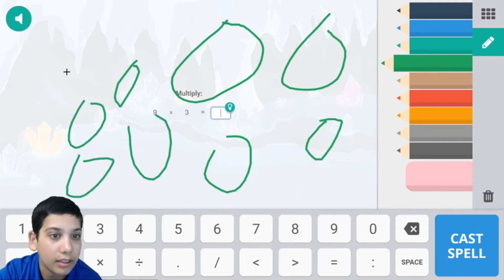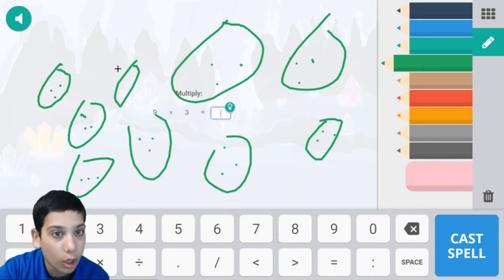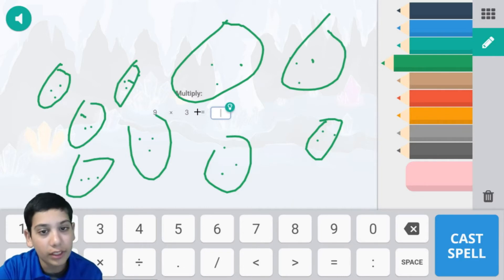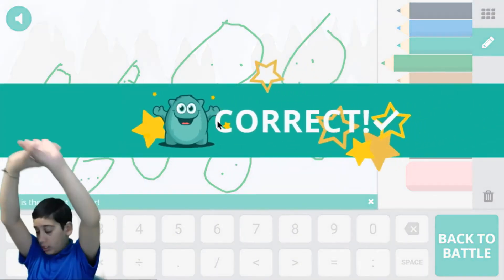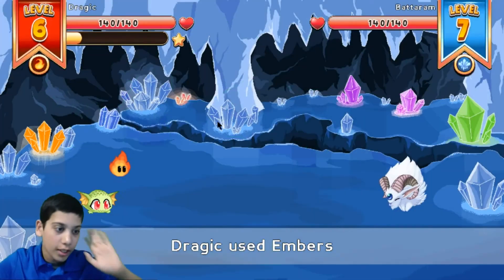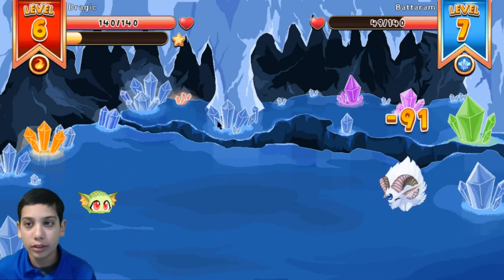Cast this spell. Let's imagine nine groups — two, three, four, five, six, seven, eight, nine — and each had three dots: one, two, three. If you add them all up you get 27. So the answer is 27 and you would be correct! Do the dance — dancey dancey, I am going to dance!